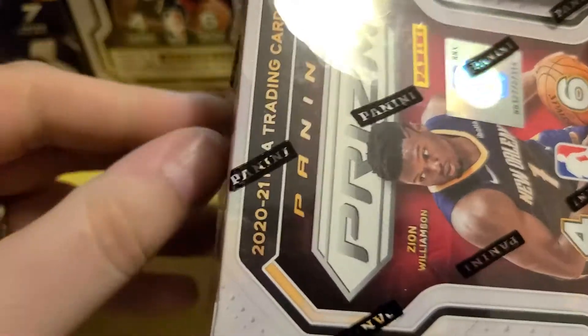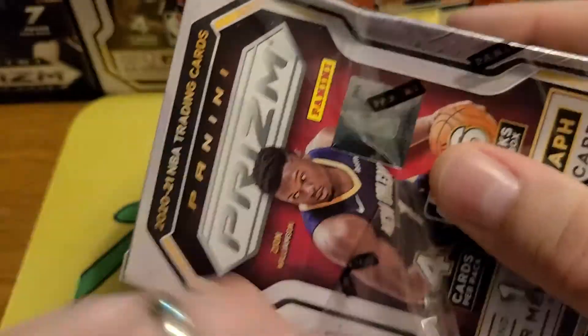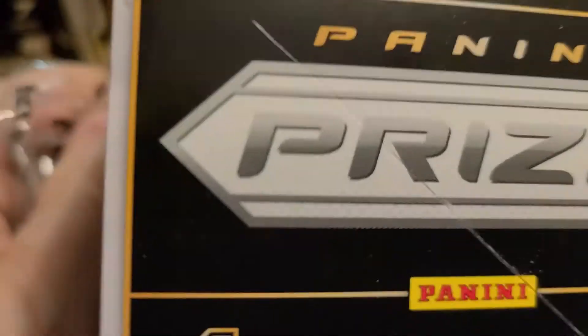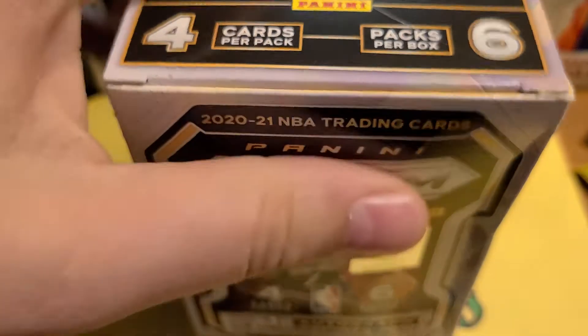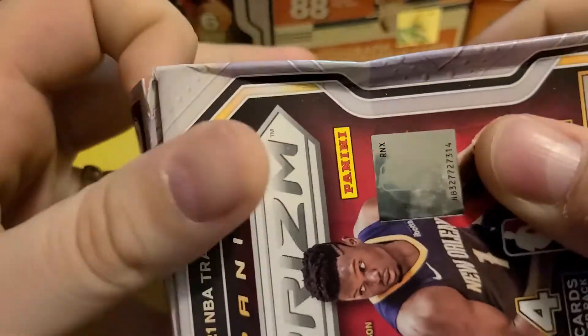I've also been very lucky with what I've pulled out of what I've found. I've found two hangers and a blaster so far, and I've gotten the green LeBron, the silver LeBron, and two autographs — and some other pretty cool cards. I think I got the orange cracked ice Giannis and the image variation Anthony Edwards. I ran pretty good with this stuff.